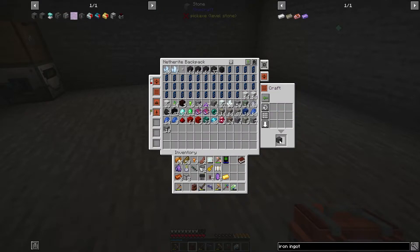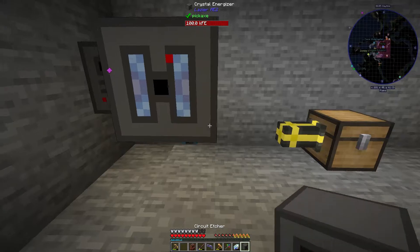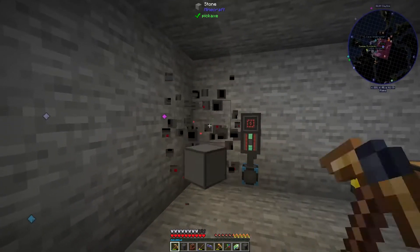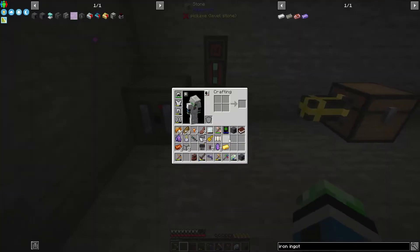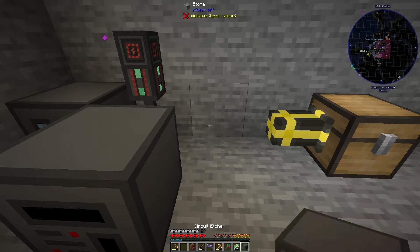Let's see if I can do it in here - circuit etcher, check! Crystal energizer can go here, fluix aggregator can go here, and circuit etcher can go here.